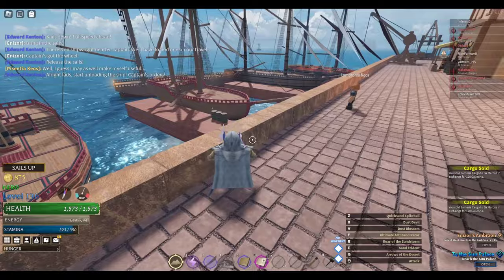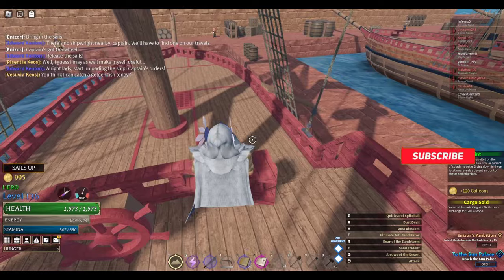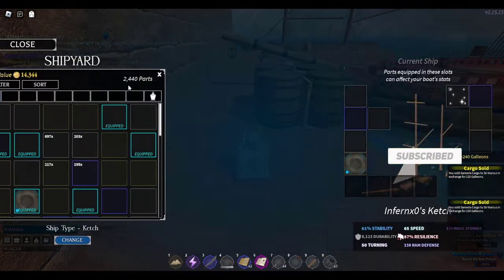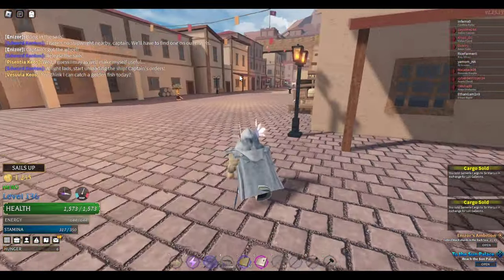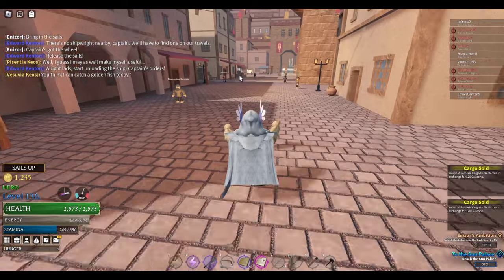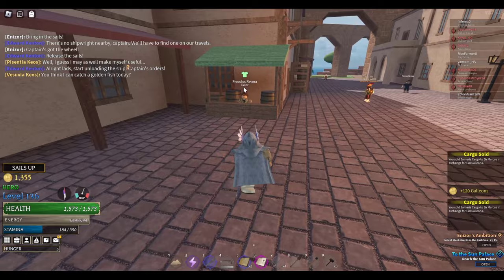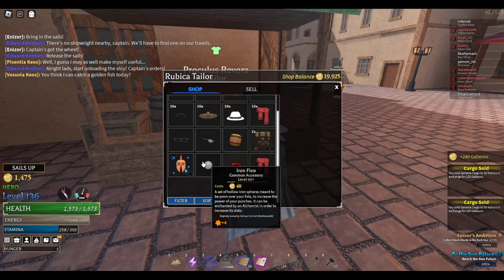That is probably the best way to get galleons right now. I'm trying to earn a brig because I've got a caravel right now, and a brig is 20k — very expensive. Galleons are also needed for enchanting gear, which is also very expensive, so it's very useful to have lots of galleons. I would definitely recommend this method.